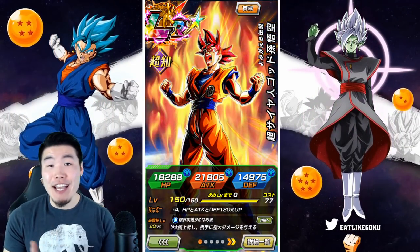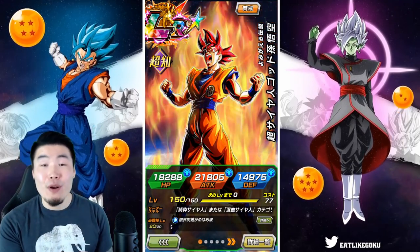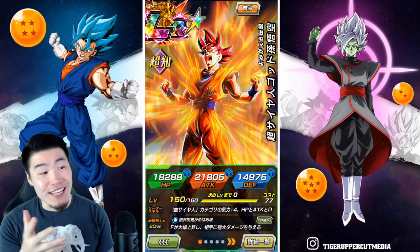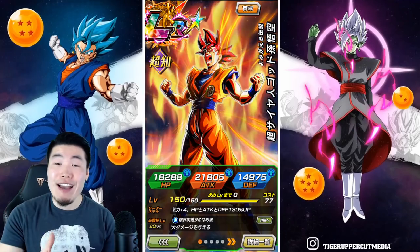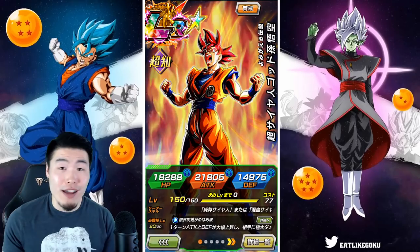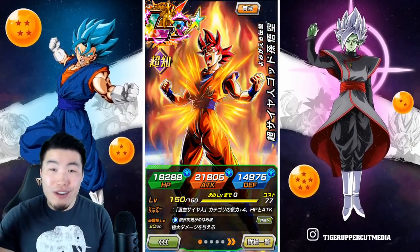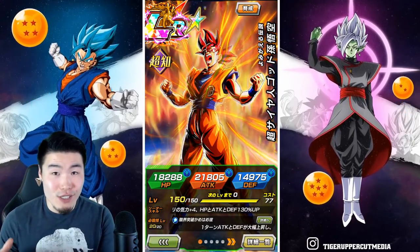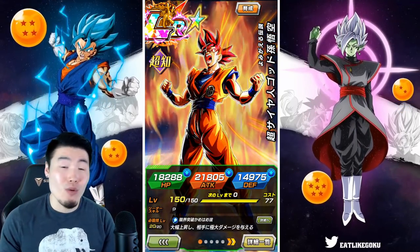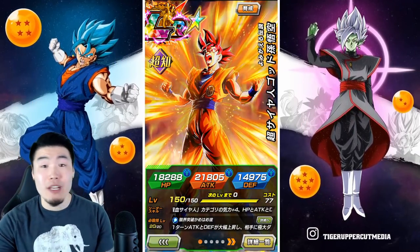Hey, what's up guys? I'm Tiger with Tiger Uppercut Video, back with another Dokkan Battle video. Today, in preparation for his release on Global in a couple days, we are going to be showcasing the INT LR Super Saiyan God Goku at Rainbow Status to help those of you who are unsure about whether or not you want to summon for this unit, whether or not he's worth adding to your collection, or whether or not you want to spend your hard-earned stones on his very mediocre banner. Hopefully all of those questions will be answered by the end of this video. Without further ado, let's jump into the gameplay and see what he can do.